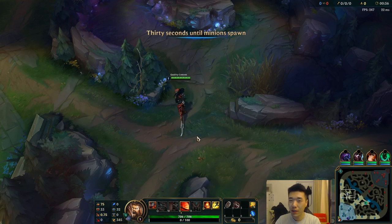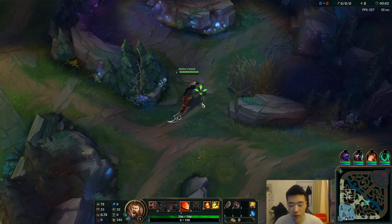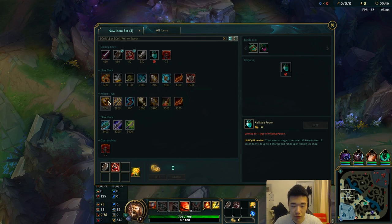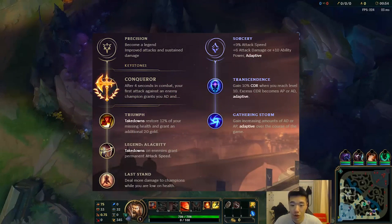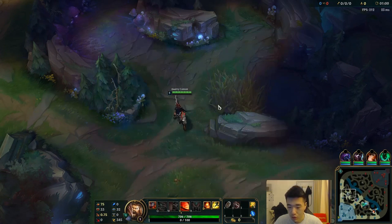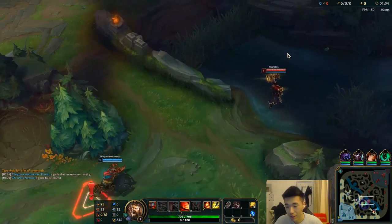Welcome to the episode. Today we'll be playing AD Tryndamere against Jayce top, so this is going to be a really rough matchup. Normally you want to start Longsword and Refillable so you can get a quick Vamp Scepter and finish off your build ASAP. But because it's Jayce, if we go Longsword we're pretty much inting, so we won't be able to stay in lane long enough and we'll probably just get pushed out. The idea is with these items we'll be able to hold on to level 6 and then hopefully call for a gank and get a kill.